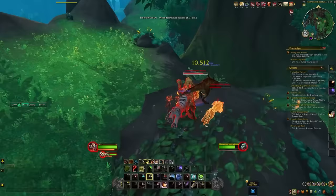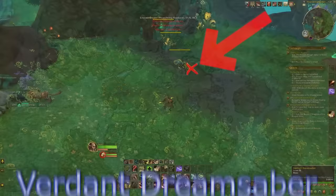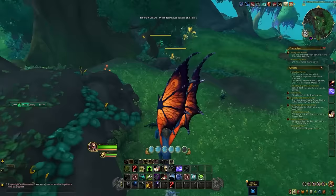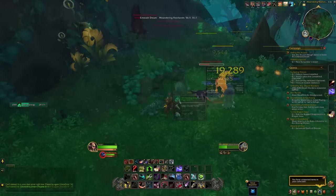In terms of the best places to farm each heart: for sabers, there's an area just to the right of Lush Dream Crags with two main packs of sabers. You can clear one pack, move to the other, and by the time you've cleared the second, the first is already starting to respawn. In that same area you'll also find stags to farm for the stag heart. It's a world quest area so mobs spawn quickly — definitely recommended for sabers and stags.